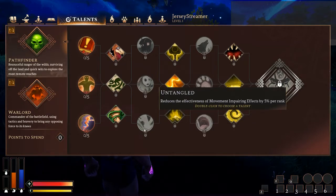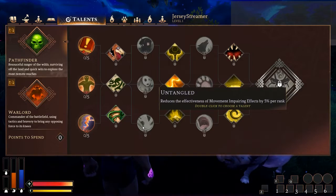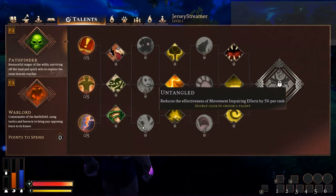This one reduces the effectiveness of movement-impairing effects by 5% per rank — you're looking at 25% at max rank. Really useful. There are so many ways to manipulate movement in this game, and reducing the effectiveness by 25% will help you stay faster than normal or at normal speed. This is the strongest version — most other options give like 10% or reduce the length of movement impairing effects by 20%, but this is 25% reduction to effectiveness. So if somebody's hitting you for a 40% slow, you're cutting that down by 25%.